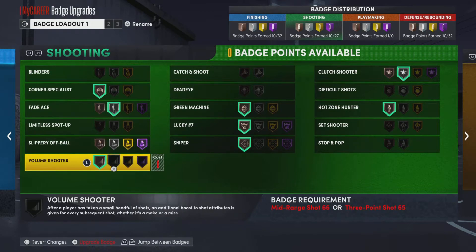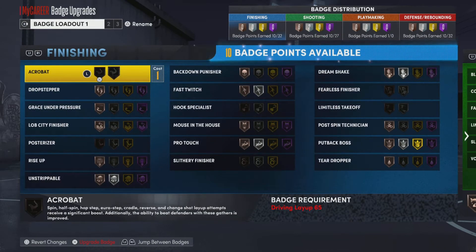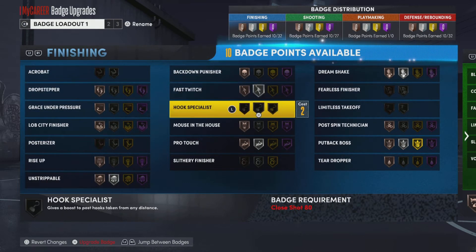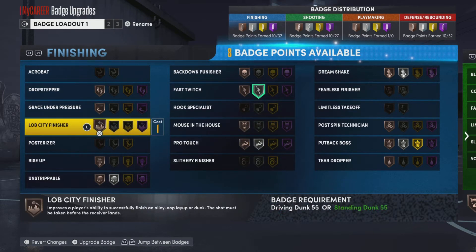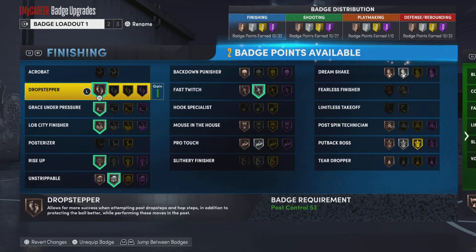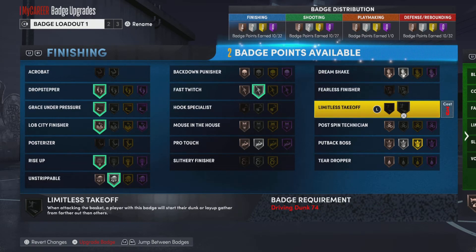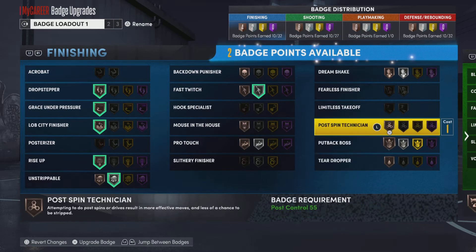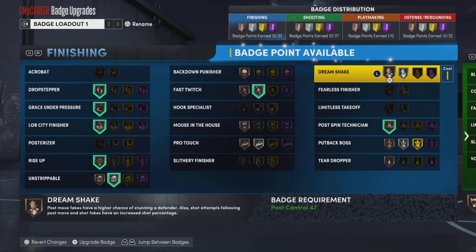I'm currently a 64 overall with this build and I am destroying everybody in the NBA because these badges really do matter. So you definitely want to get this rebirth. All you have to do is go play 10 games — 10 2v2 or 10 3v3, or you can do a mix. It's very quick, you can do this in like 20 minutes. Remember, you don't have to win these games, you just have to play them. You see me putting all my badge points that are available — I can't unlock certain things because I'm a 16 and don't have them upgraded, but when I upgrade I'll be able to put badge points on anything I want.